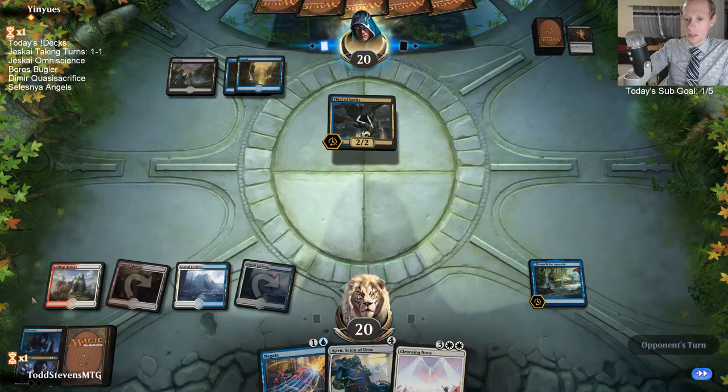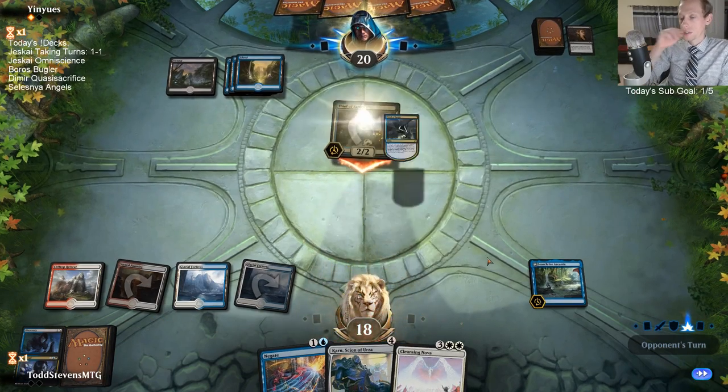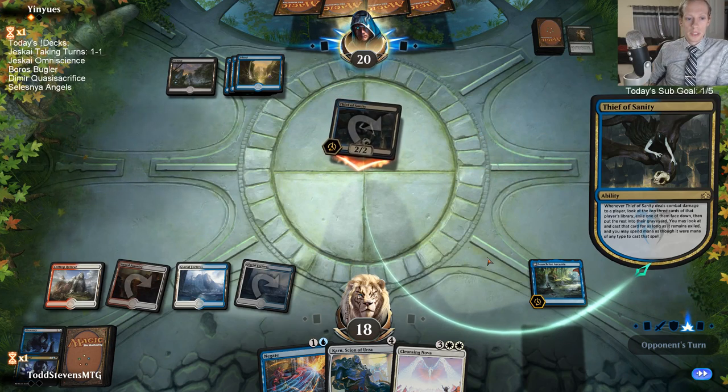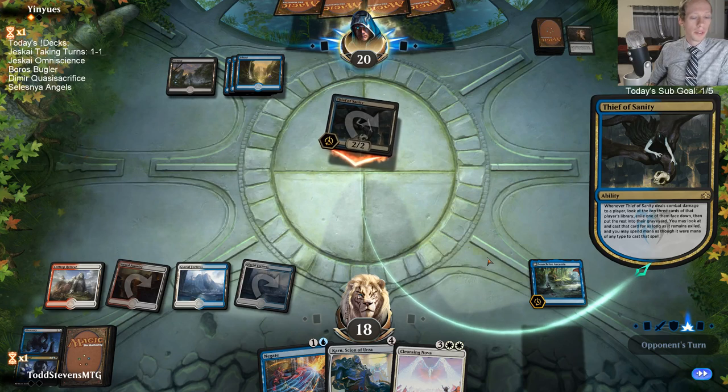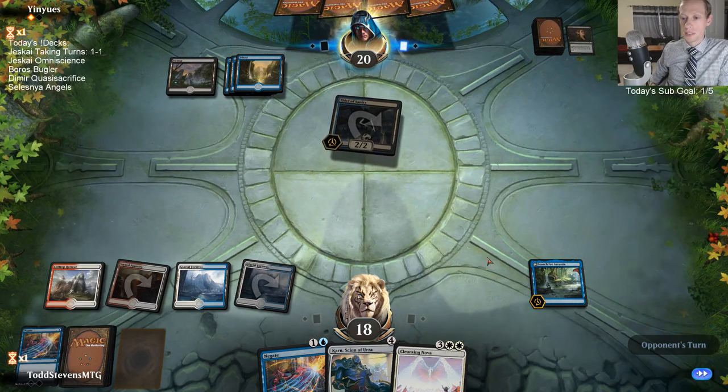Our graveyard has six. Whenever they hit us our graveyard is going to have a couple more cards, so Ascanta is going to be able to flip. Can you gain anything monetarily on Arena? No, not really. You can't sell your collection or win stuff you can sell on Arena - like how on Modo you can win tickets and sell tickets.